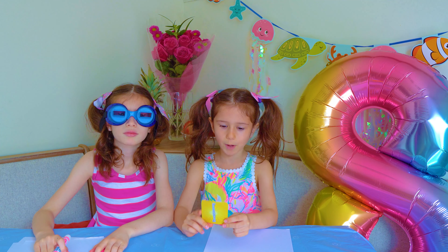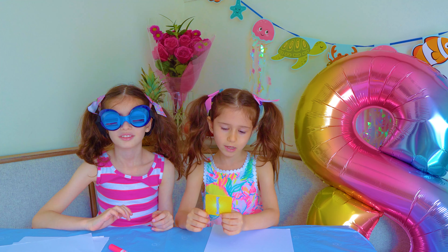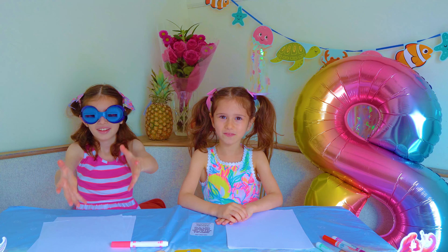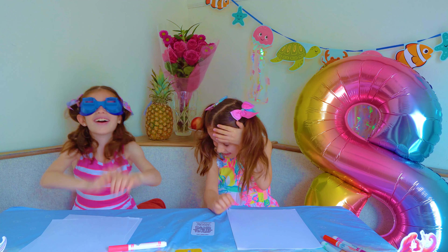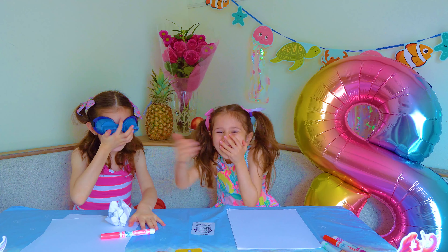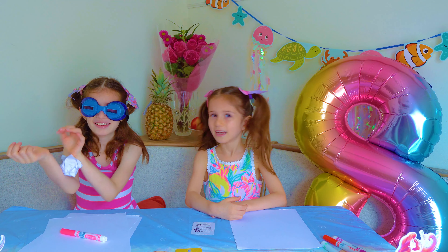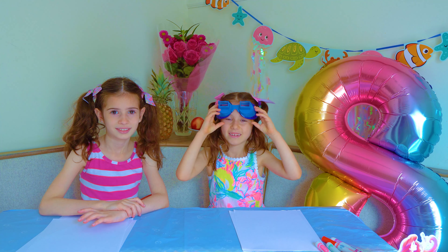Crumble up a piece of paper into a ball, then have another player gently toss it to you. If you catch it the first try, you get two points. If you catch it the second try, you get one point. Oh my gosh. Did I do it? A little. Sophie gets one Ariel tattoo as a token.